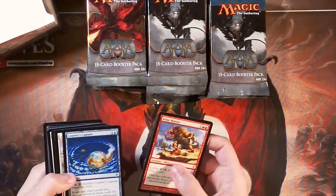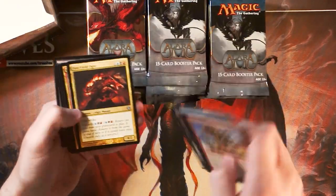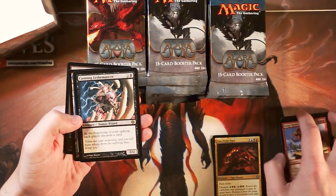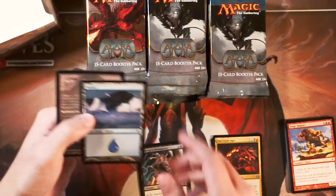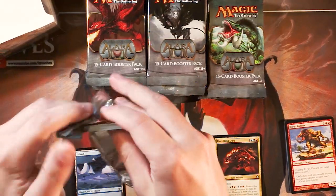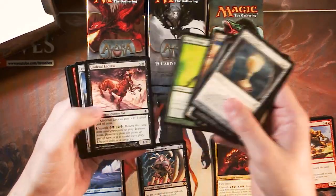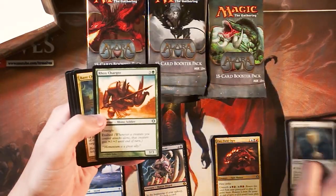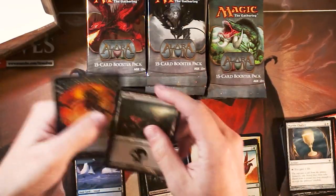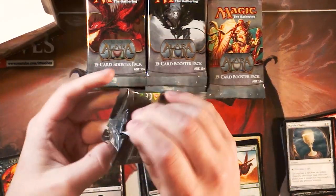We're going to briefly go through the commons — nothing too crazy there — then our uncommons. Our first rare is Cunning Lithomancer, an interesting card, with beautiful lands. Nothing too exciting, but seriously guys, something we've always wanted to do on this channel is open up cool stuff like this. We never really had the funding to do that until now, thanks to all of you. Bant Charm is great. Salvage Titan — I remember that card, such a cool card back in the day.